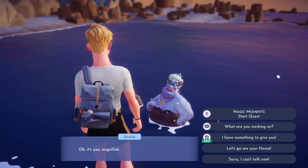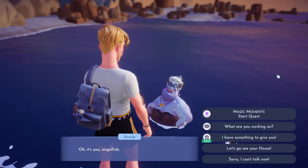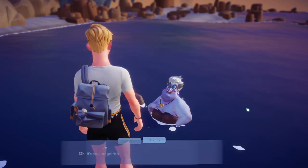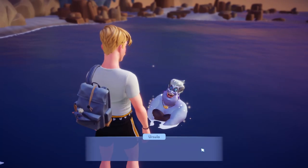This is a quest guide for the Magic Moments quest with Ursula in Disney Dreamlight Valley. This is the first friendship quest we do with Ursula. Obviously, we're going to start by talking to Ursula.